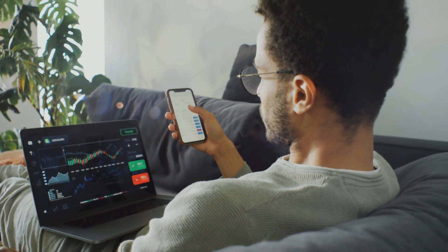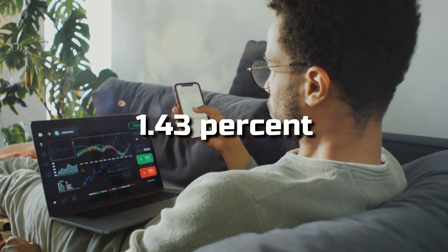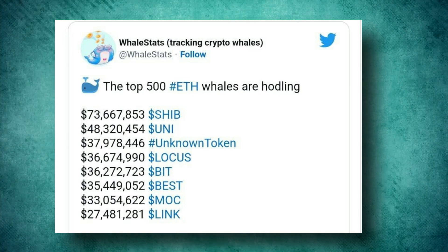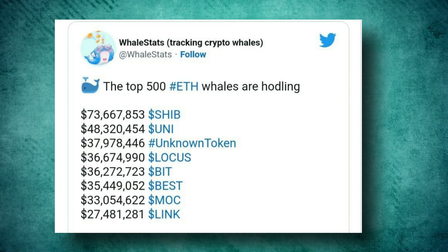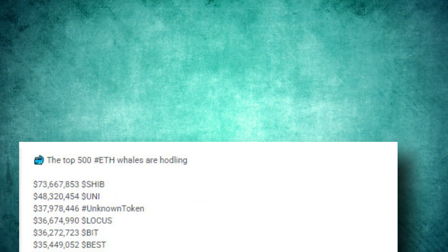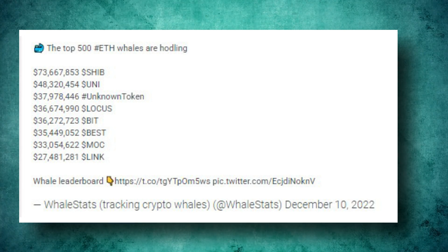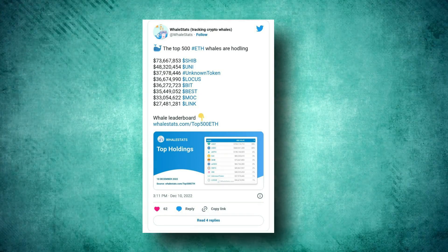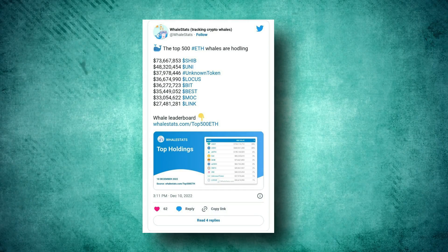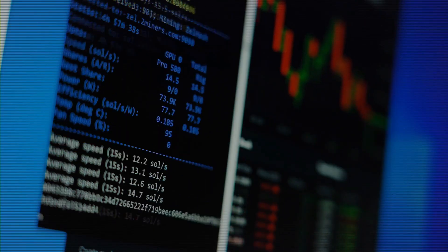Over the past 24 hours, according to Whalestats, the average SHIB balance of whales has risen by 1.43%. The top 500 ETH whales are holding: $73,667,853 in SHIB; $48,320,454 in UNI; $37,978,446 of an unknown token; $36,674,990 in LOCUS; $36,272,723 in BIT; $35,449,052 in BEST; $33,054,622 in MOC; and $27,481,281 in LINK, based on the whale leaderboard. Meanwhile, the transaction volume of SHIB spiked on Thursday and Friday.